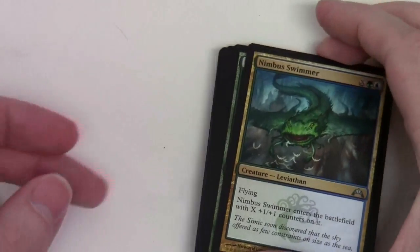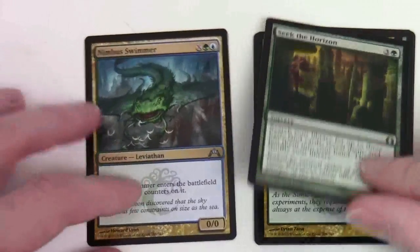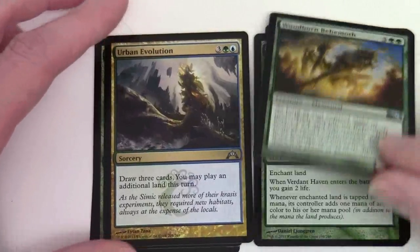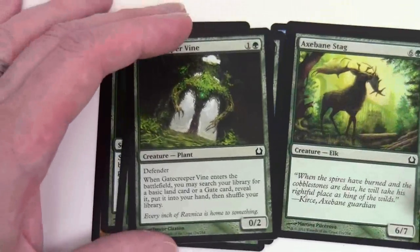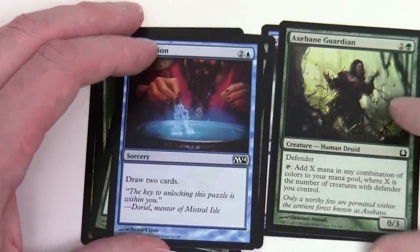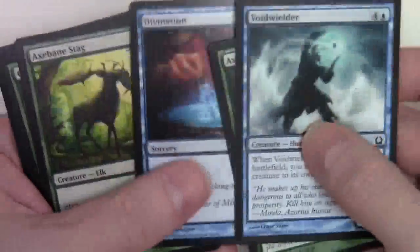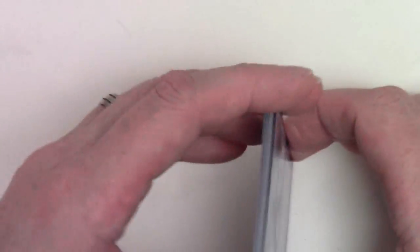The Trans-Guild Promenade, then green-blue: Nimbus Swimmer, Seek the Horizon, Urban Evolution, Woodborn Behemoth — this is Mana Ramp. Verdant Haven, Gate Creeper Vine, Axebane Stag, Divination, Axebane Guardian, and Voidwielder. So just commons and uncommons, but that is what they call Mana Ramp — a green-blue mana ramp theme. So we had Mana Ramp, Red-White Swarm, Tokens, and Skies.